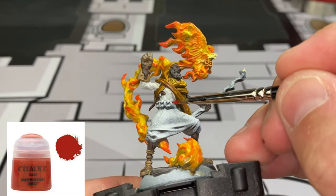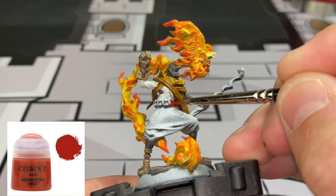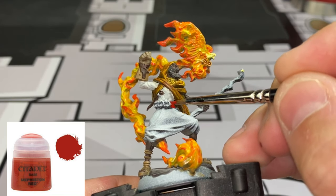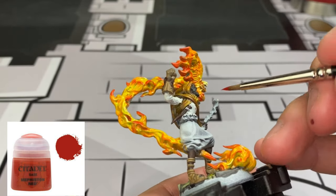For the sash and some edge highlighting around the hood of Cyrus, we're going to take some Mephiston Red and color those ends. Take your time around the hood - you don't want to go crazy with it.